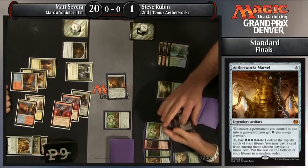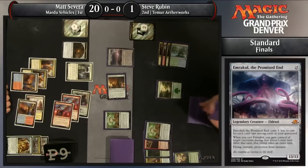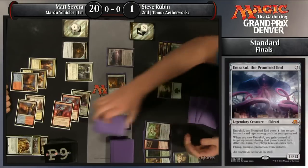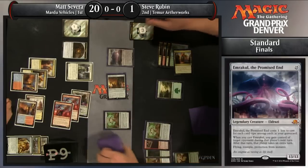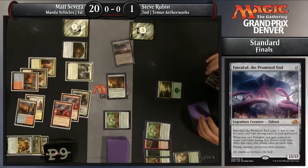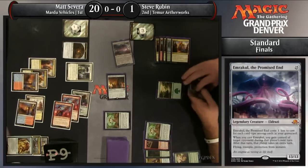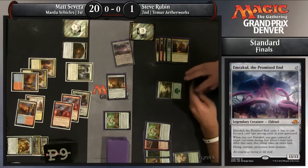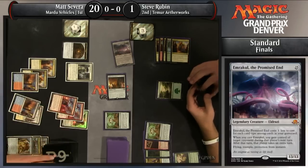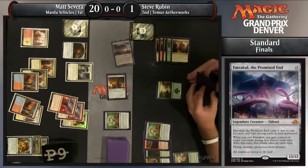We'll see — is it good enough? It feels like it's not. Severa reminds Steve that Emrakul's going to enter the battlefield tapped once again, thanks to Thalia, and that Thalia is an absolute all-star. Also, Severa was top-decking — he had no cards in hand. Steve Rubin's picking up his permanents, and Matt Severa convincingly takes game one from Steve Rubin, setting himself up to be one game away from his first individual Grand Prix title.